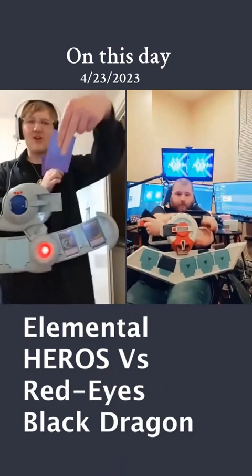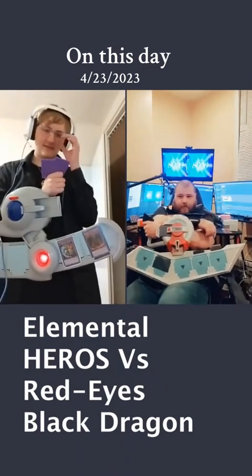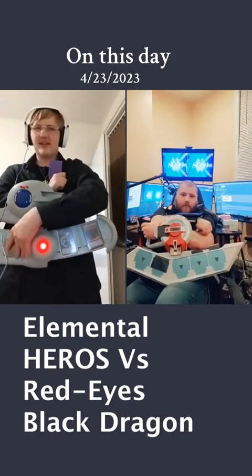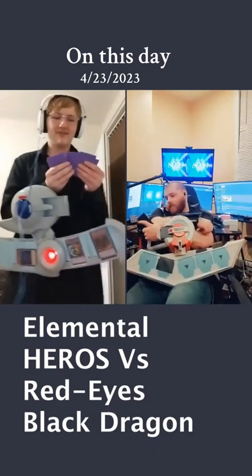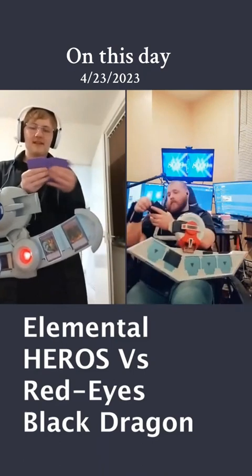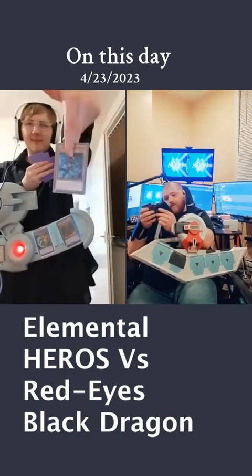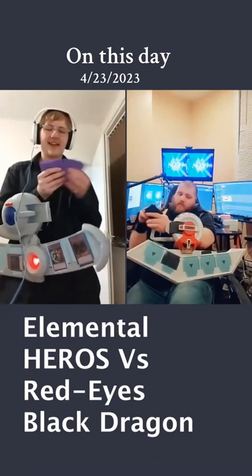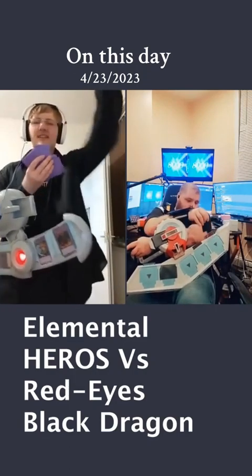Your move. My turn. Draw. I shall summon my Vision Hero Vion in defense mode. Activating its on-summon effect, I get to send a hero from my deck to the grave. I shall send the Elemental Hero Shadow Mist to the cemetery, triggering Shadow Mist's effect. When it's sent to the grave, I can add any hero monster from my deck to my hand. I'll be adding Elemental Hero Honest Neos.